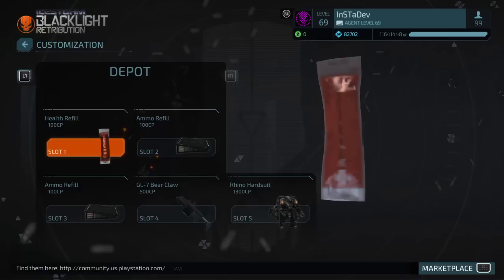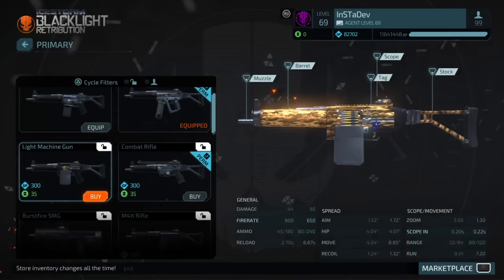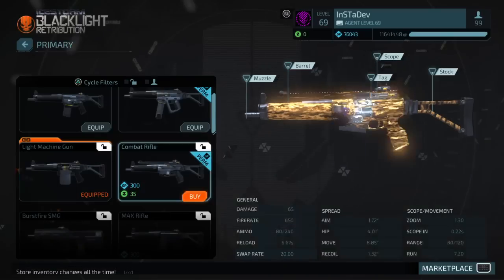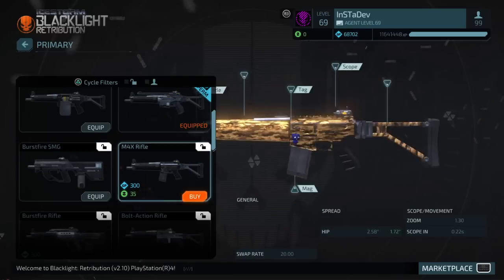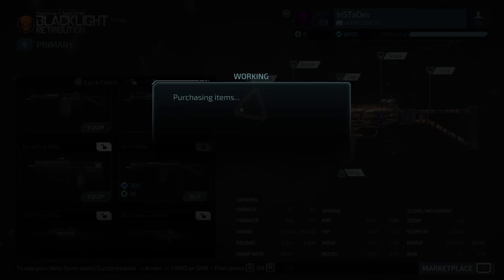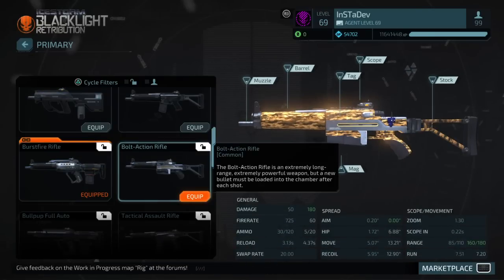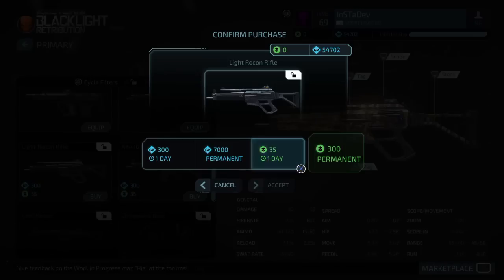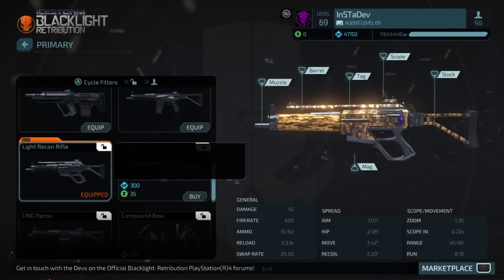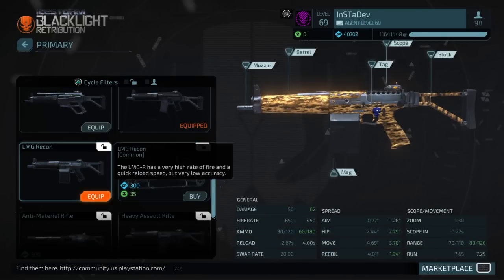I'm going to perm every weapon permanently. LMG permanent, done. Combat rifle permanent, done. Look at that. First fire rifle permanent, done. Light recon rifle, I already permed that with GP. I already permed this weapon with GP as well. Light recon rifle, perm done. 40k spent already.